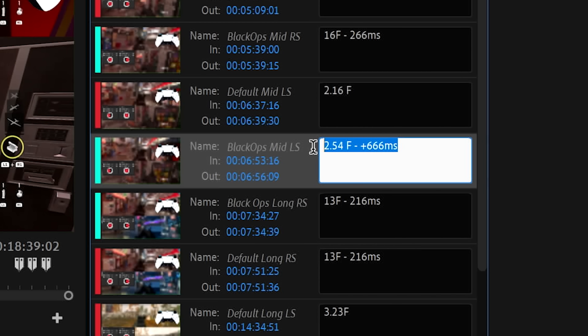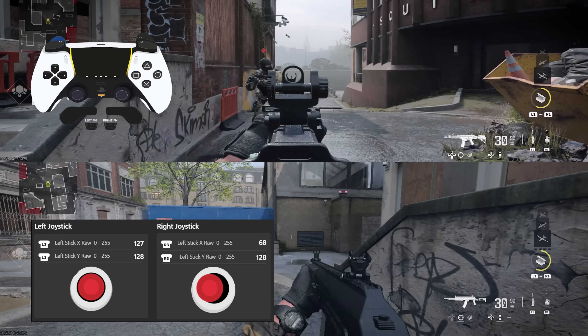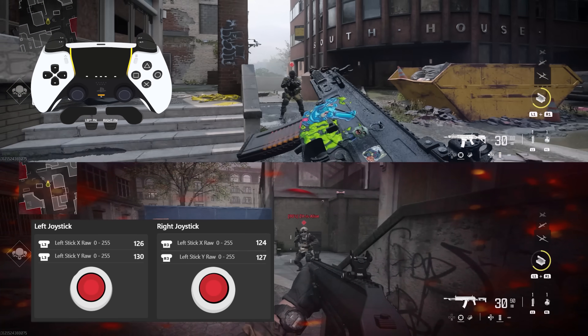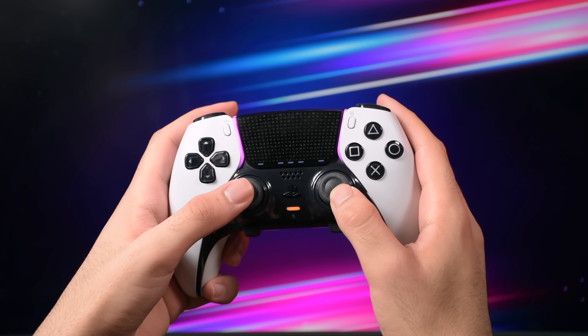What I noticed after the recent update: there is only one situation where the Black Ops aim assist is stronger than the default. Before this update, Black Ops was nerfed and was weaker in most situations compared to default. Now they've made it identical to default — based on over 100 tests, I noticed there is not a single millisecond or a single percent stronger aim assist when comparing Black Ops to default for left and right stick in close and long range.